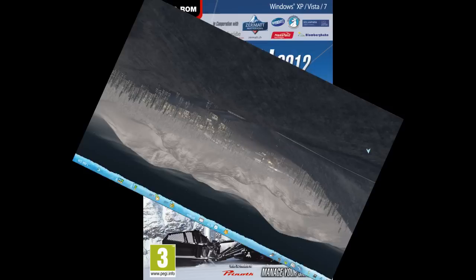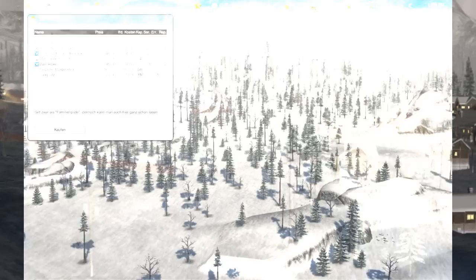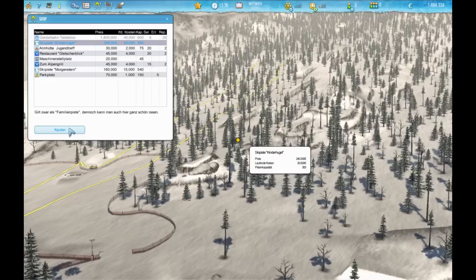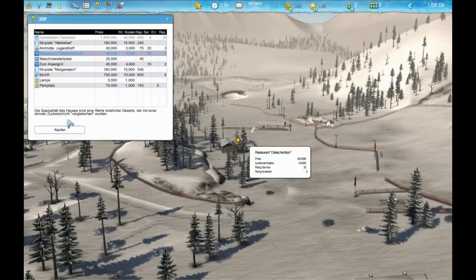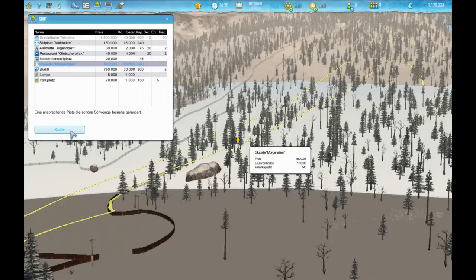Hello gamers, welcome to a new video from a quite unusual and unique game. It's called Ski World Simulator 2012. In this game you take over the role as a manager of a skiing resort, building it up from scratch. So basically we start here in the mountains, somewhere in a remote valley, low on infrastructure, low on accommodation, low on business.